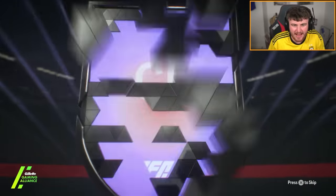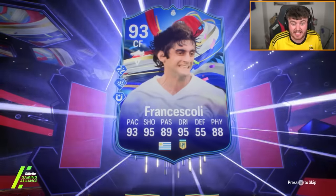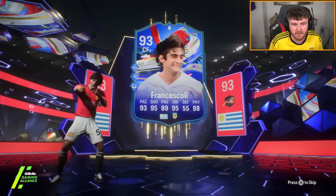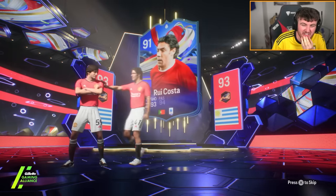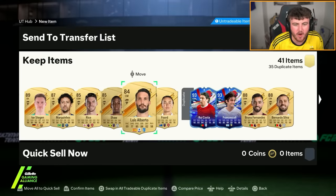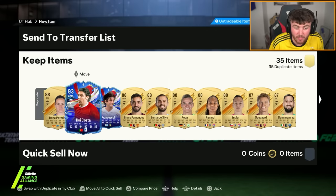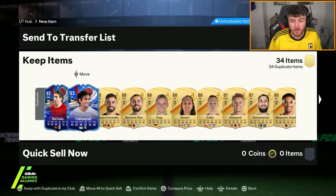First greatest of the game guarantee pack - Francisco Lee and another hero. I'll take a Tevez, I'll happily take a Tevez, I'll take a Marquesio, I'll take a whole lot of players here. Who is going to be the second player? Rui Costa - not a great start for the greatest of the game guarantee. Unfortunately I already have both of those so it's sadly going to be a double dupe, but at least we got two in one pack. I've got a lot of fodder for Rooney now.